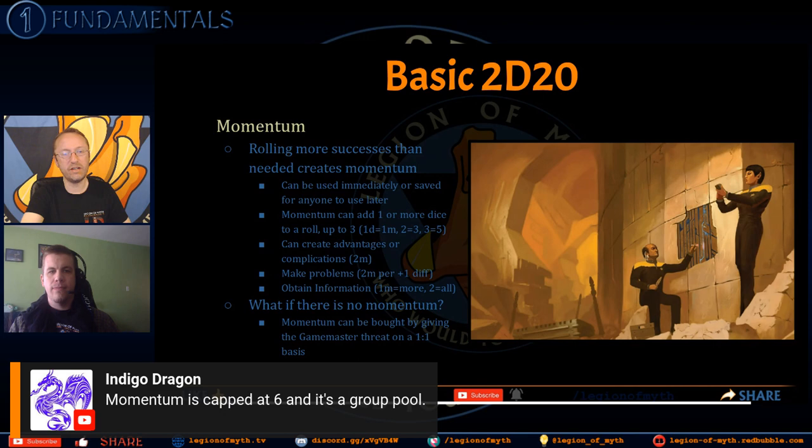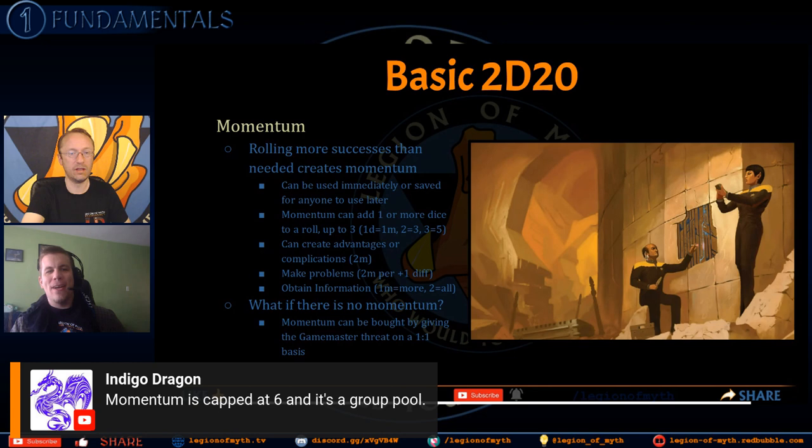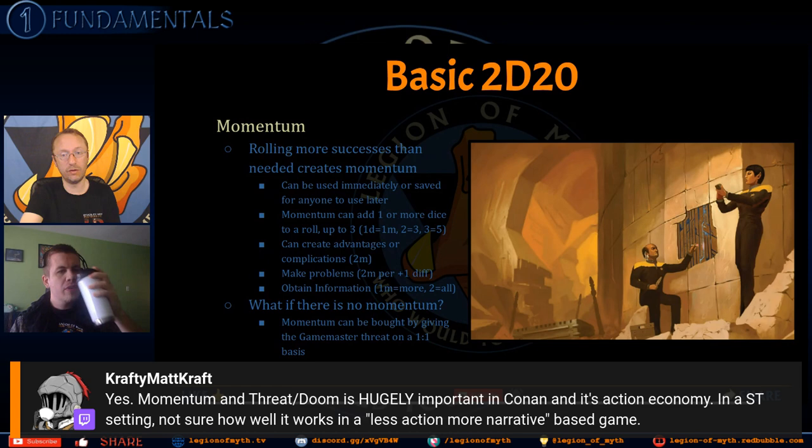Momentum and threat — also called doom in some 2d20 games like Conan — are hugely important. They are pervasive across other 2d20 systems as well.